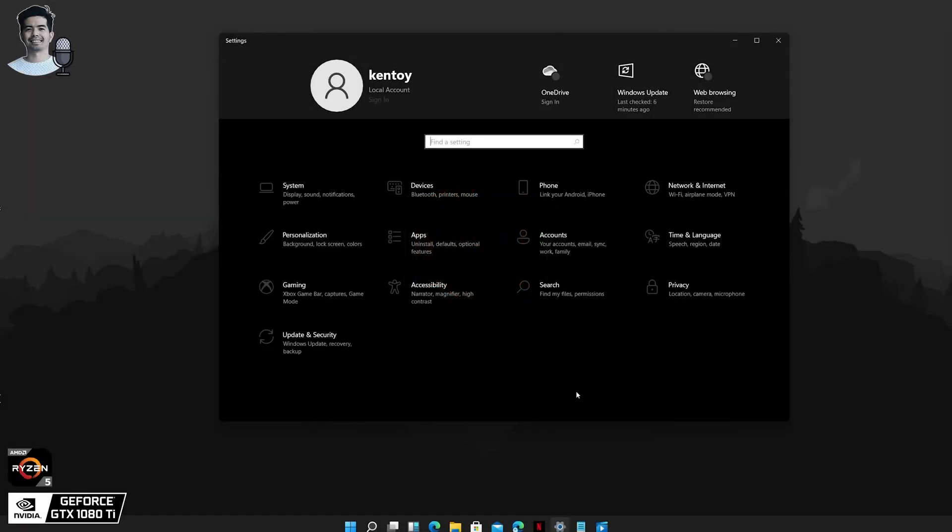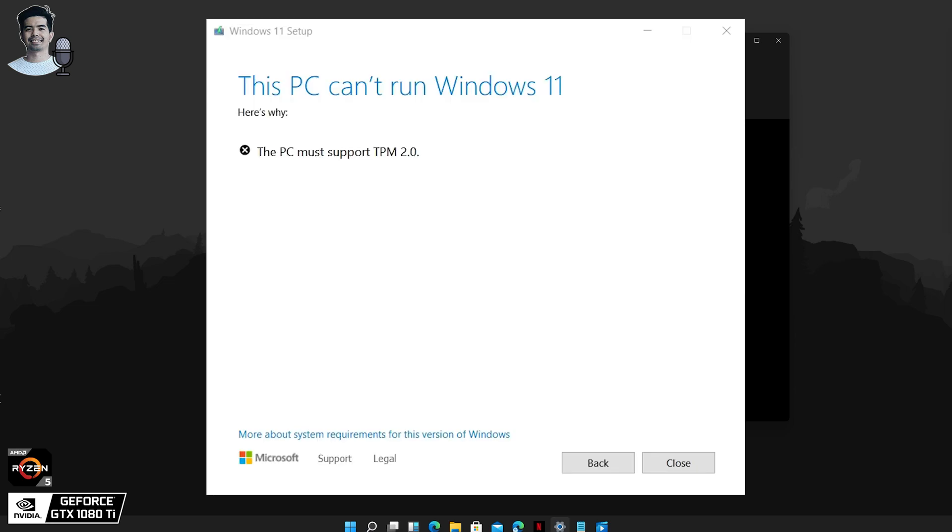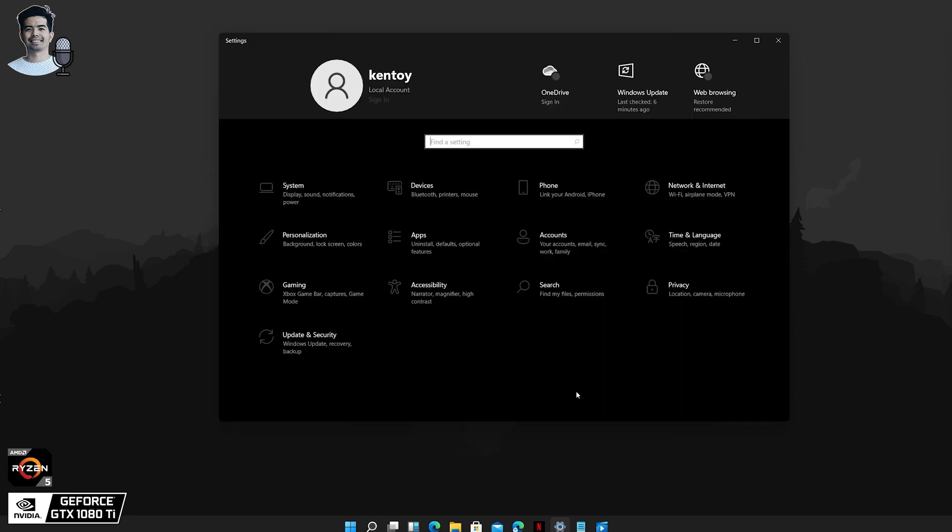Welcome back. Today's video we're going to talk about gaming on the leaked version of Windows 11. We're not going to discuss the differences between 10 and 11 because you can find that almost everywhere. So if you've managed to grab and install Windows 11 on your PC, that's great. And just in case you've encountered this error — 'the PC must support TPM 2.0' — all you need to do is replace the DLL inside the Windows 11 installer. Here's how I did it.